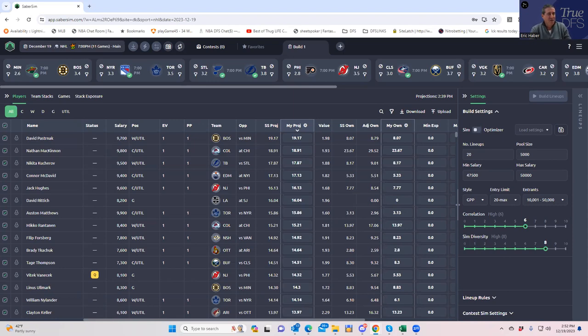Last night we had a very good night — we got fourth in the Kick Save. One of the lessons to be learned as we continue to combine the regular hand-built lineups with the Sabre score lineups and the contest sims is that NHL, sort of like baseball, you have this wide gap between the types of lineups you'll get when you build just using optimizers and Sabre score ranked builds versus those you get when you use the contest simulations.